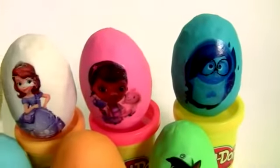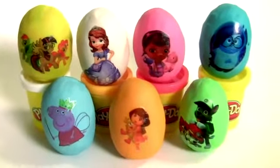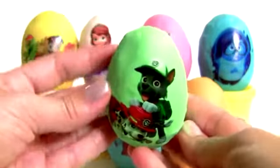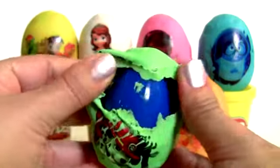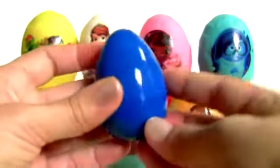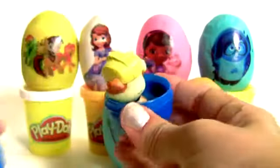Hey guys! It's time for Play-Doh surprises! Paw Patrol, and this is green Play-Doh. Inside this green Play-Doh we have a blue egg and the toy is Rubble.